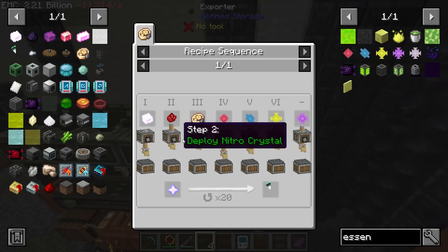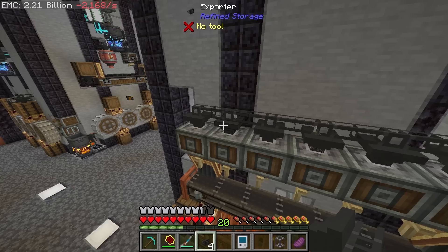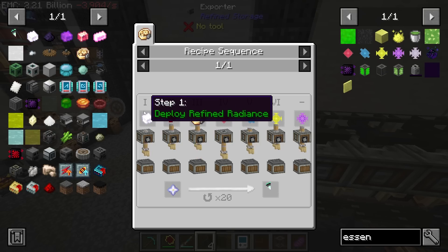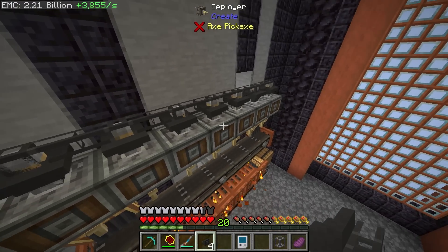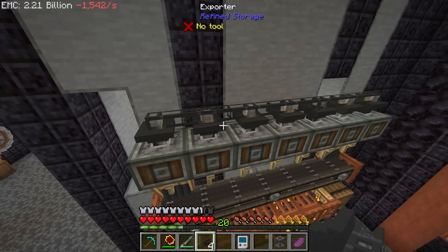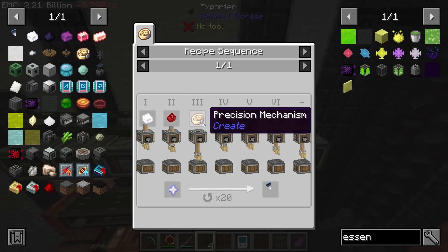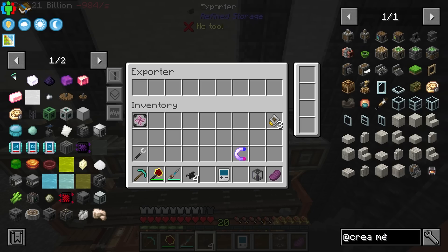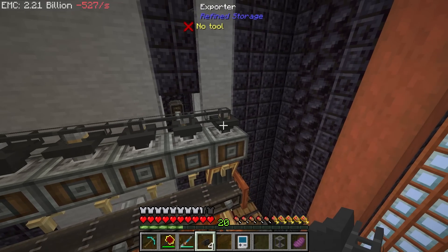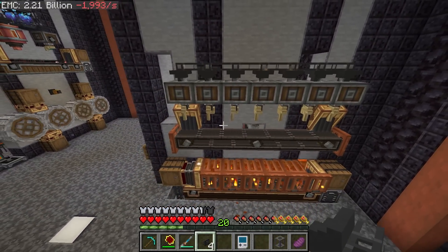I need to put these in the correct order as shown in the recipe. The belt goes left to right, so the first deployer needs to be refined radiance, then yellow essence, then regular essence, then basic essence, then precision mechanism, then nitro crystals, and last but not least refined radiance again at the end. So we should be able to get that all in there correctly.